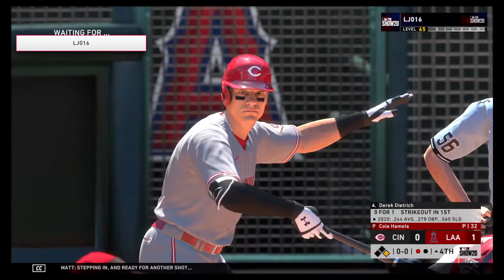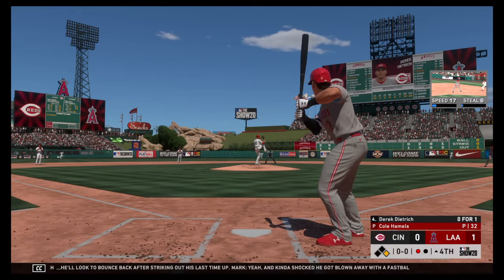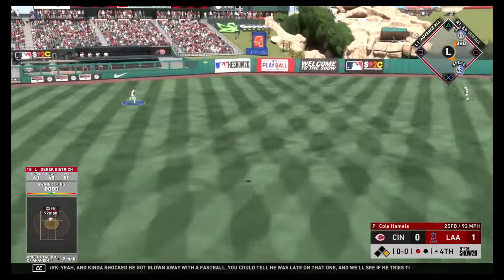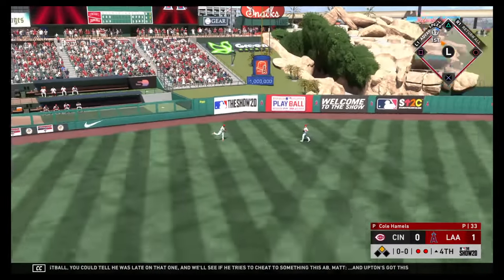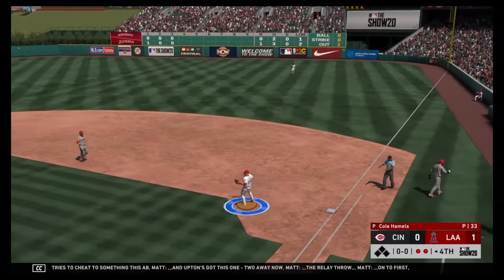Stepping in and ready for another shot, Derek Dietrich, looking to bounce back after striking out his last time up. You could tell he was late on that fastball — we'll see if he tries to cheat to something this at-bat. Upton's got this one — two away. Relay throw on to first: a double play.